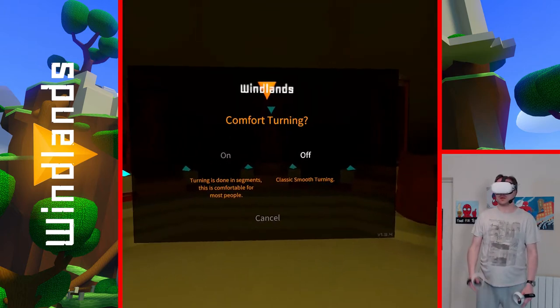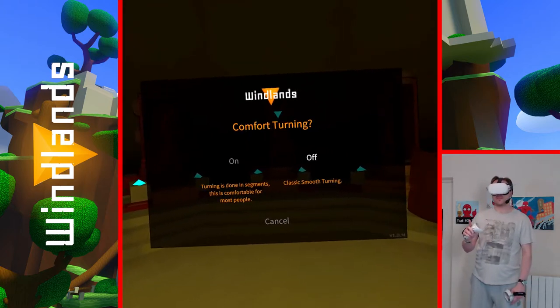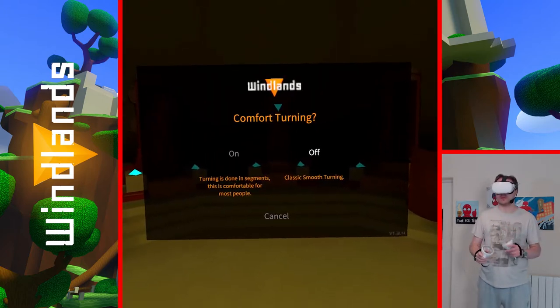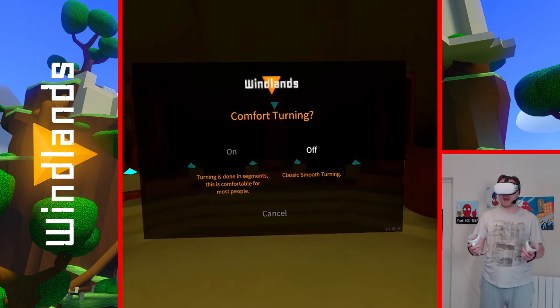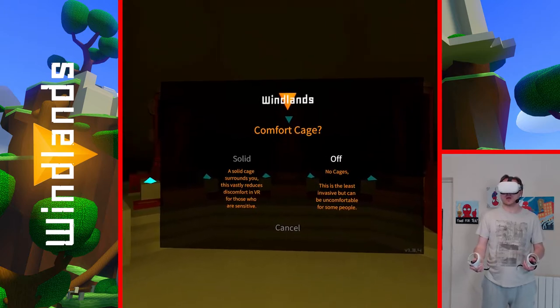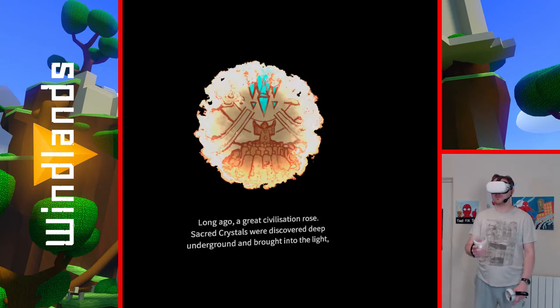For comfort turning — I want smooth turning. Now when I tested this previously, smooth turning even on or off did not work; it was always snap turning. So be aware of that. This hasn't been patched since I last played it, so more than likely smooth turning still isn't working properly. No comfort cage needed either — just be aware of that.